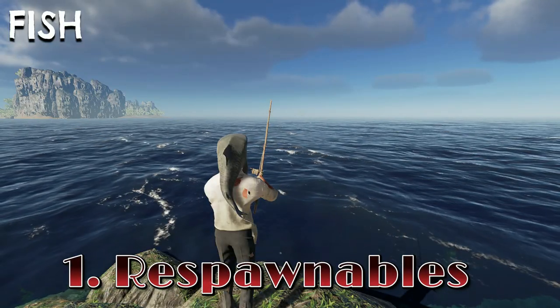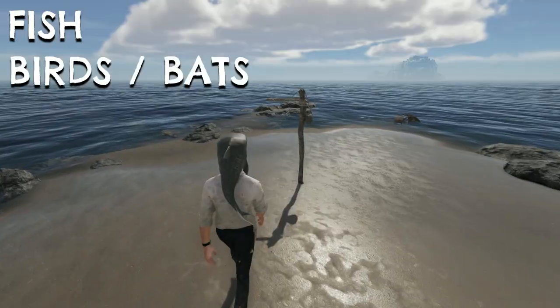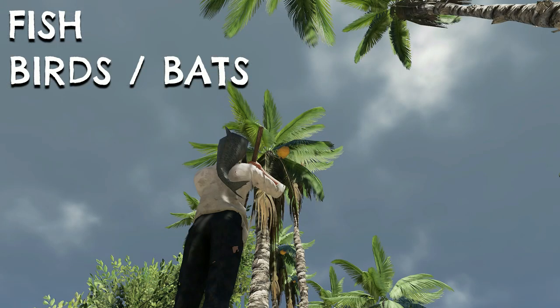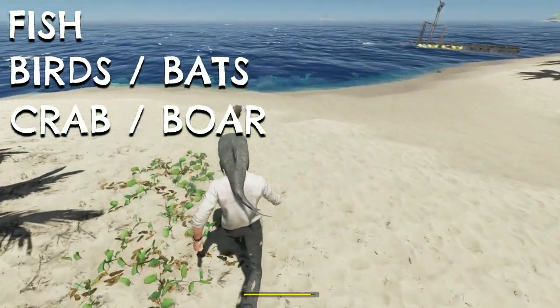Some food sources like fish, which can be caught with either a trap, fishing rod, or fishing spear, and seagulls hunted with a bird snare are infinite — they're always available and you'll never run out of them. Bats, which come out at night, can usually be found hiding in palm trees during the night. Small crabs and boar are all respawnable sources of food.